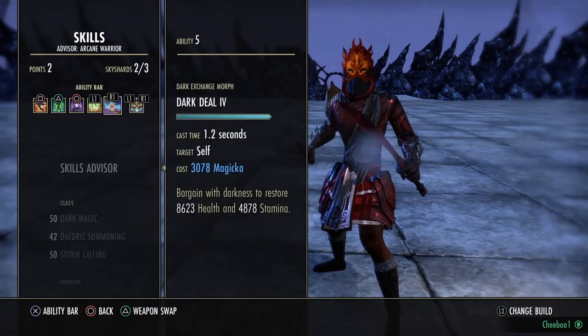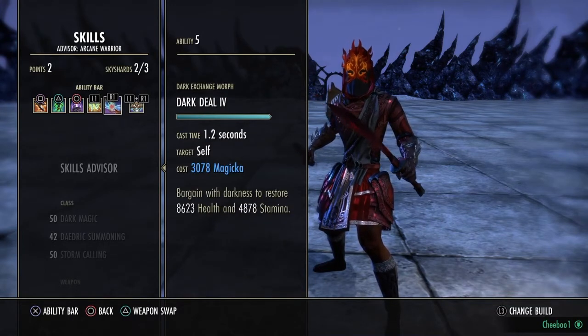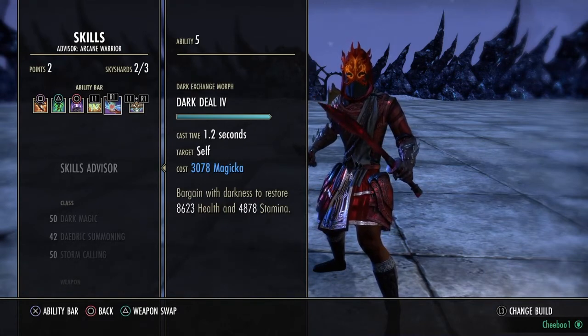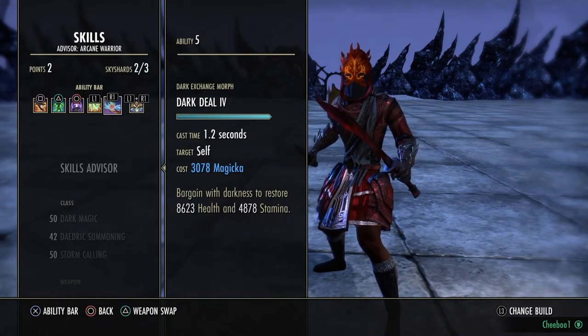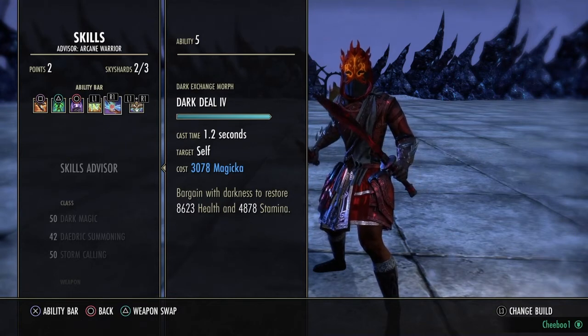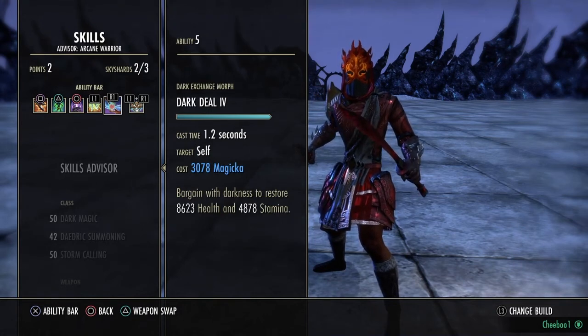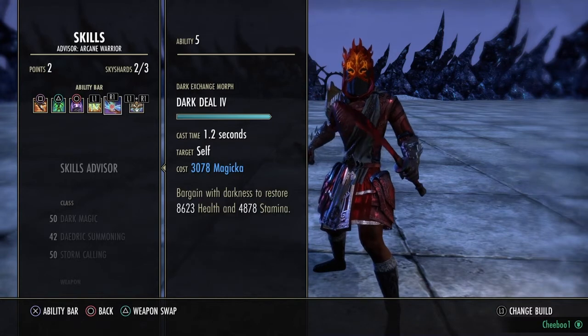The other morph of Quick Cloak ditches the speed for a little more damage if you prefer. Dark Deal lets you bargain with the darkness to restore 8.6k health and 4.8k stamina for the cost of 3100 magic — I use this to heal myself more than Rally. It has a 1.2-second cast time, so I use it in conjunction with Immovable potions. A lot of players aren't smart enough to bash you when they should, so Dark Deal is a great move.